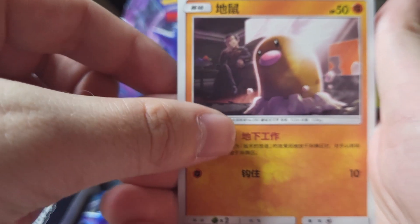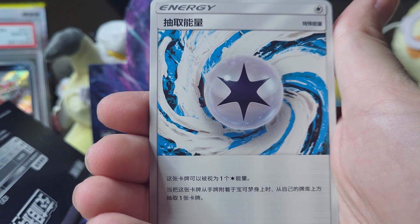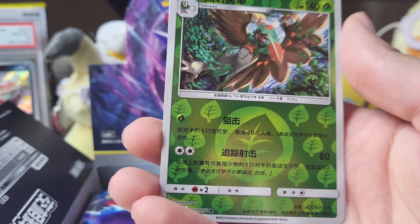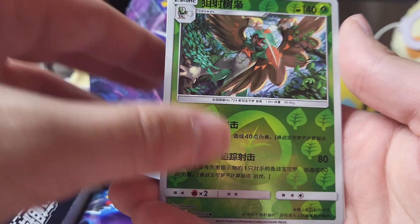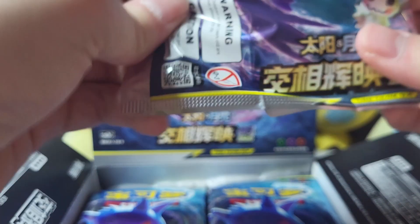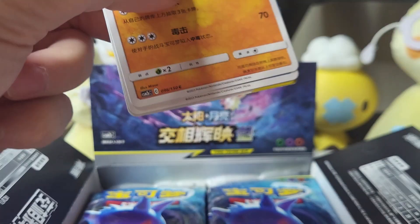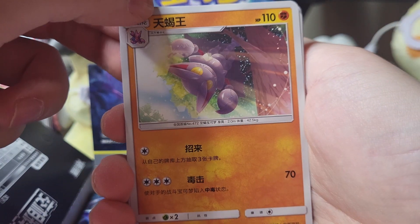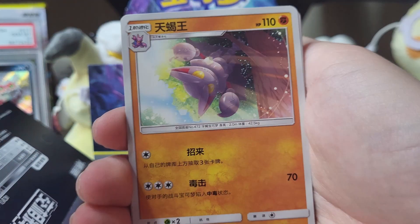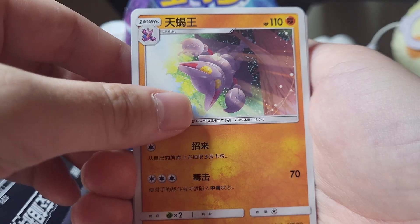We got Diglett with Giovanni — I love that they have a lot of the characters in the back. And we have... I almost said Delphox, that's definitely not his name. All right, you guys can get mad at me. We got the trainer card, nice. Let's keep going, let's see what else we can get. This is actually really really amazing, I love these cards so far — the arts are incredible as well.